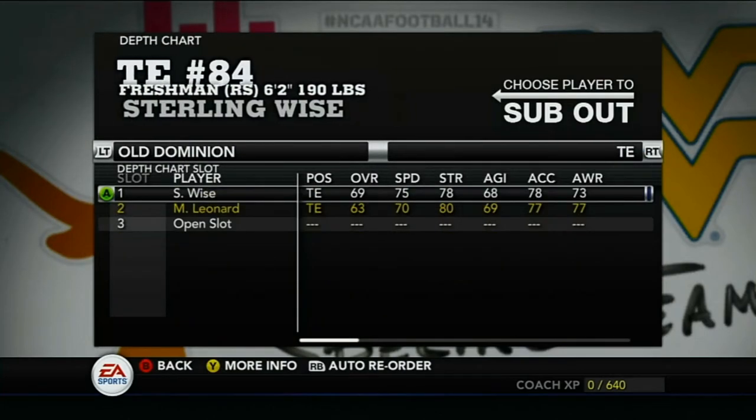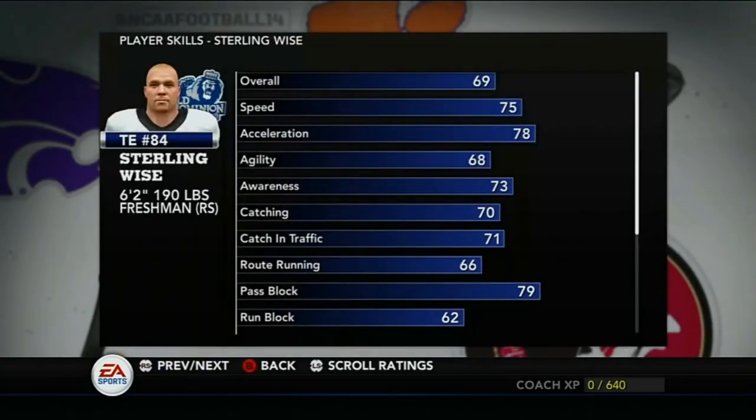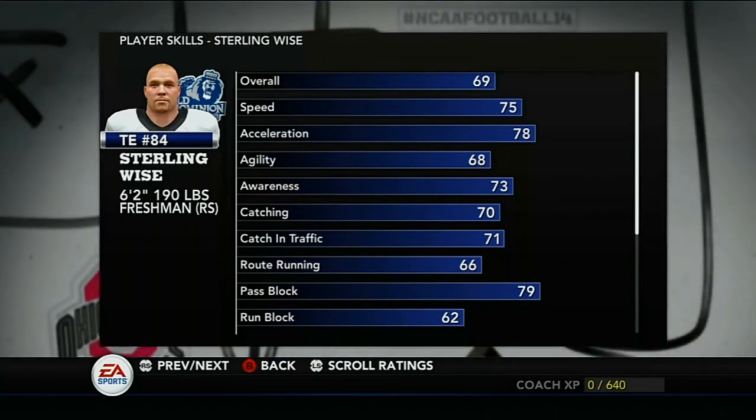At tight end we definitely need to upgrade. Sterling Wise is our number one — 69 overall, redshirt freshman, 75 speed, 78 acceleration, pretty good pass blocking at 79. I could throw to him, but he's only 190 pounds. We'll just run him out there to block when we need a little bit of extra time.